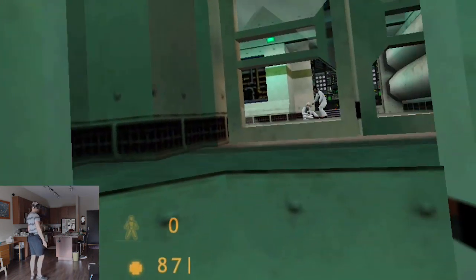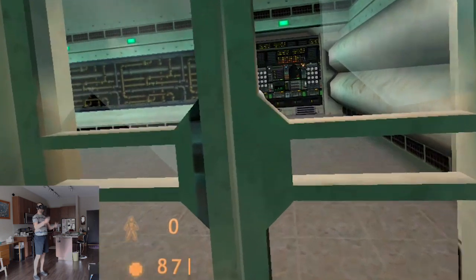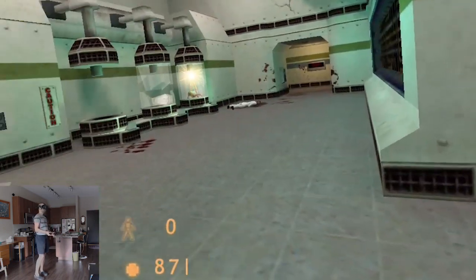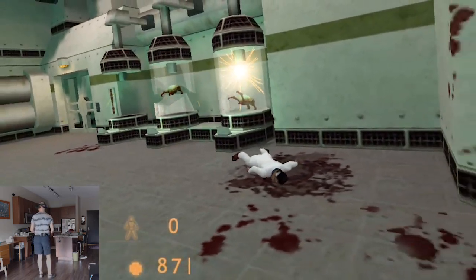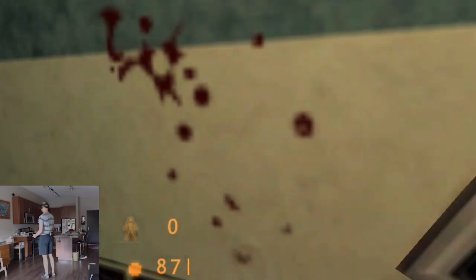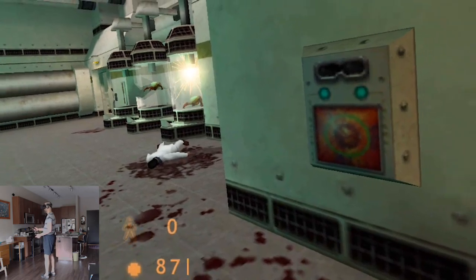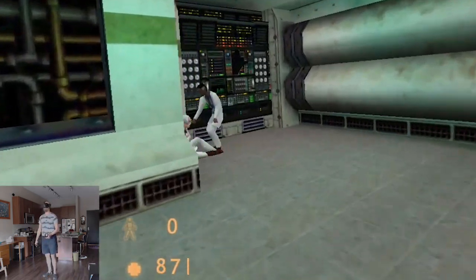So far this plays really well, and I will link down below to the instructions on how to do this. But without further ado, let's take this for a spin. I need a weapon — when do I get the crowbar? I need a scientist to open this for me if I recall. Can you guys help me out here?